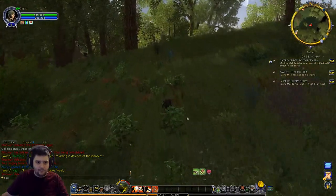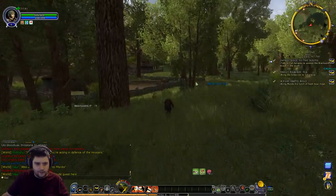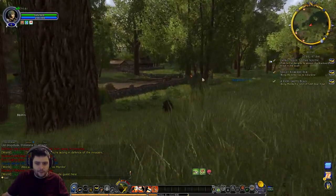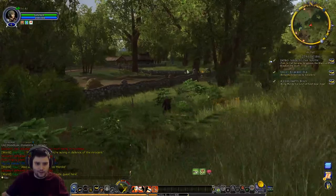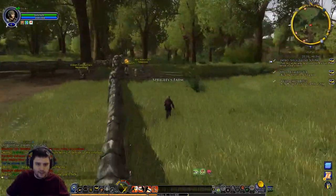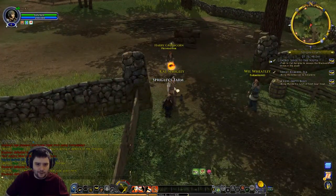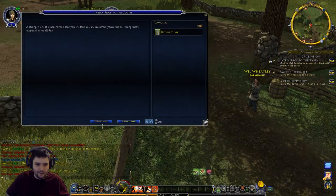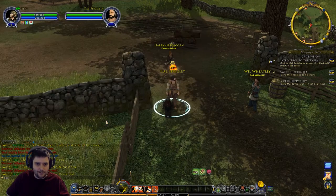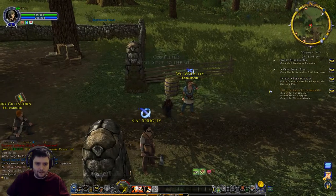I think Sprigley just asks me to scout the southern road. We find that the brigands have kind of blockaded it to stop people leaving or entering the town. Though this makes a bit less sense now given that they've edited the terrain so you can actually walk outside the valley in different directions now.